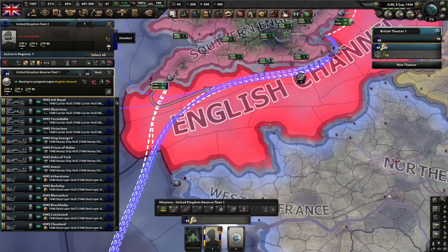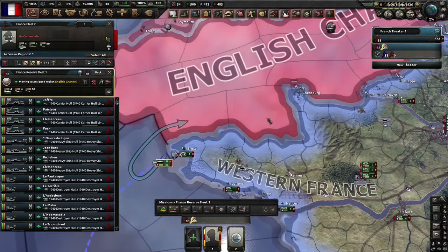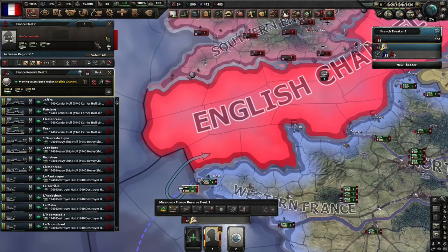Let's tag back to France. We're ignoring all the notifiers here because the only thing I care about is what's happening in the Channel. Note that both Britain and France have a bunch of level 6 radars, so detection's not an issue. The fleets will be able to find each other, and the planes can find each other. There's no issues with any sort of detection.